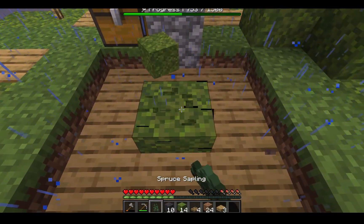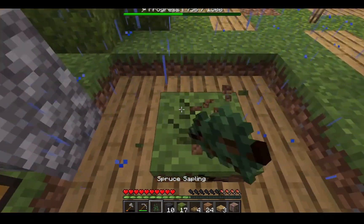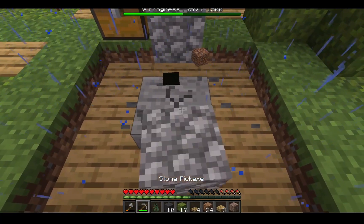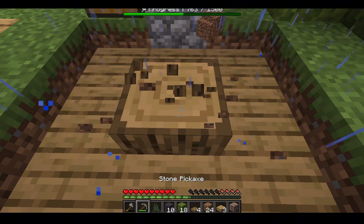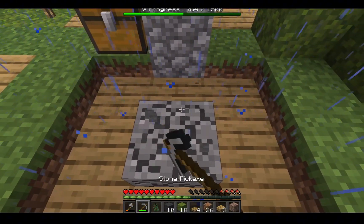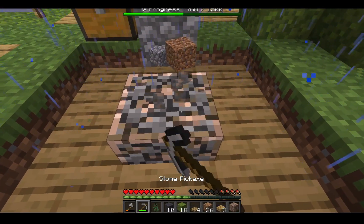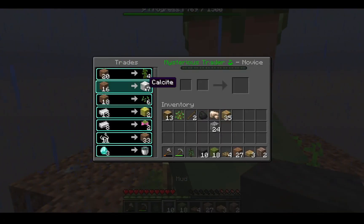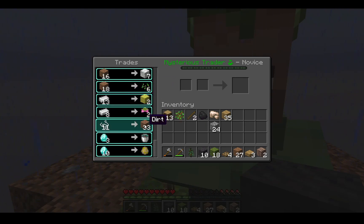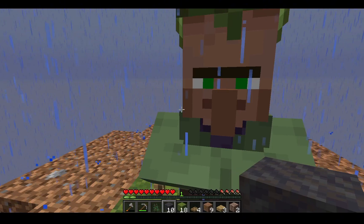Dripstone, okay. Coal! Finally, my first ore. Hopefully this is mostly stone and stuff because I hate using my shovel. Oh, iron! Let's go! I'm going to get calcite — it's a good building block, but not useful for anything else. Yes! Wheat seeds! Thank you, mister.